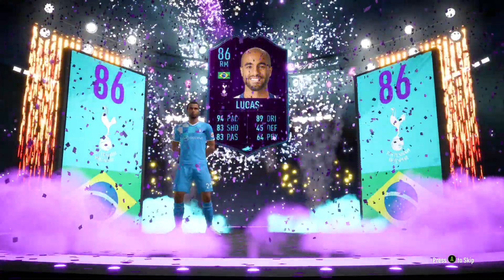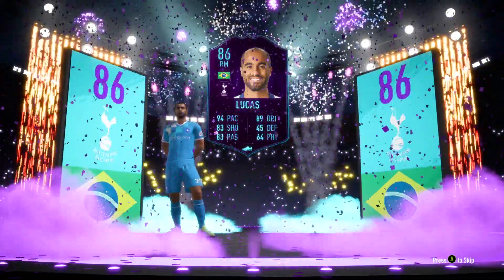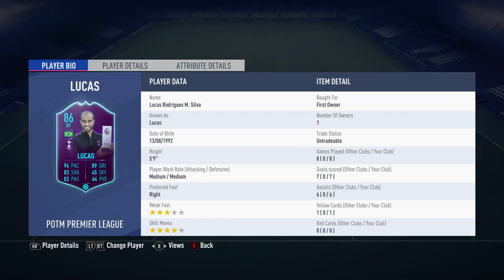the 86-rated Player of the Month Lucas from Spurs. I wanted to do this video a few days ago but I've been super busy and we finally got around to it. Looking at his card stats: 94 pace, 89 dribbling, 83 shooting, and 83 passing. He's five foot nine, with medium-medium work rates, right-footed, with a three-star weak foot — could that be a bit of a problem? — and four-star skills.